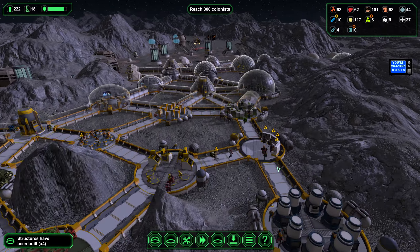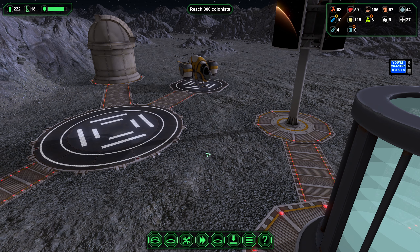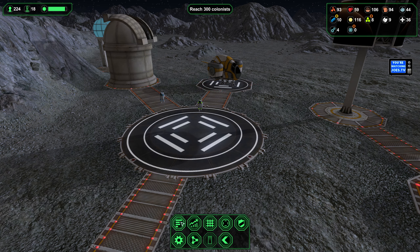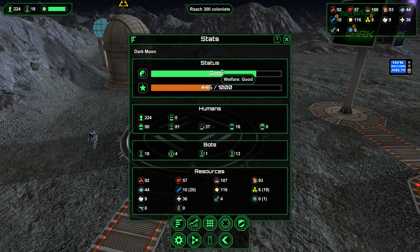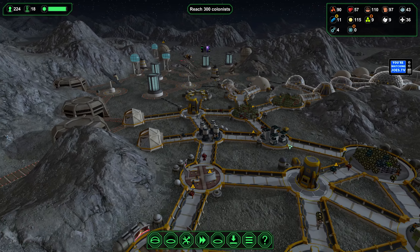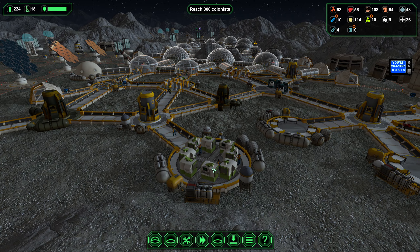Here's another ship. The colony had gotten off balance earlier where things were looking bad and nobody wanted to come here. It's good to see all these ships landing in such a short space of time, indicating that since our welfare is good, that's attracting more people here. Of course we have to keep up with the needs of all these colonists — food, water, entertainment.